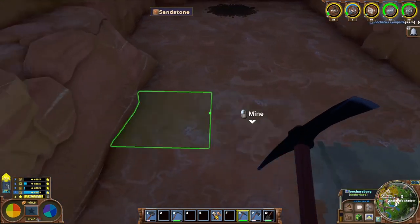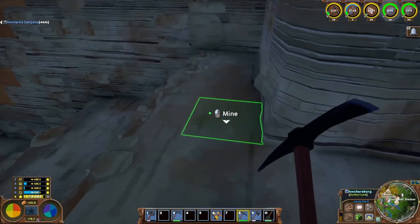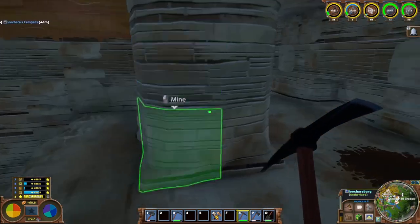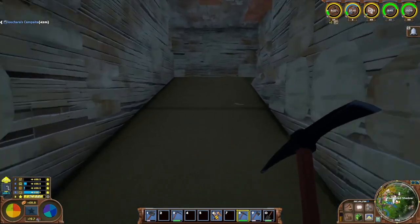We've got to keep pushing right to here, and then we'll be able to drop the giant stockpile in here - that should alleviate all the storage issues we've been having.